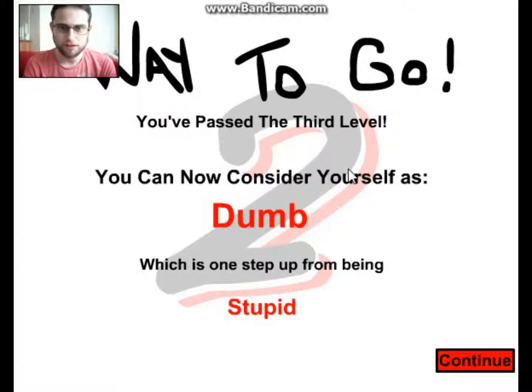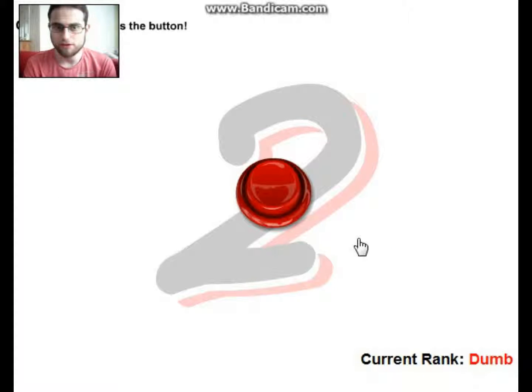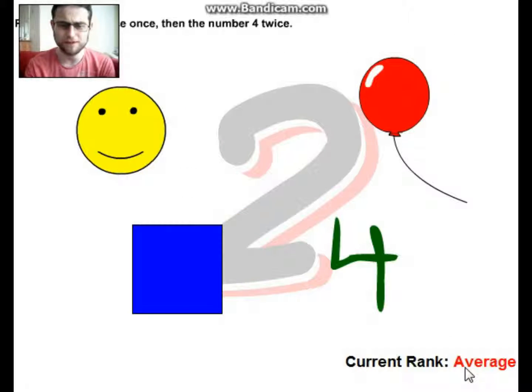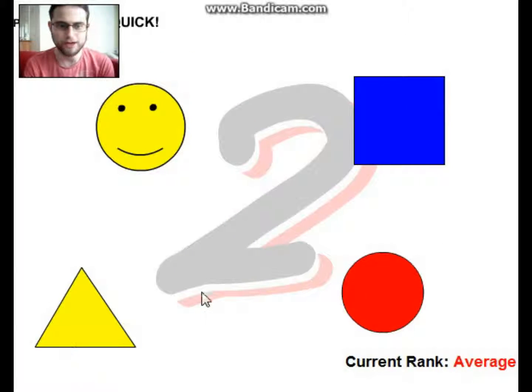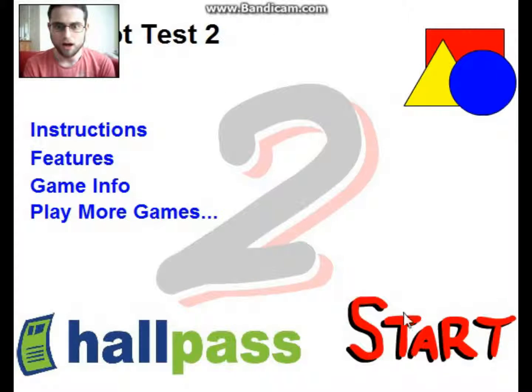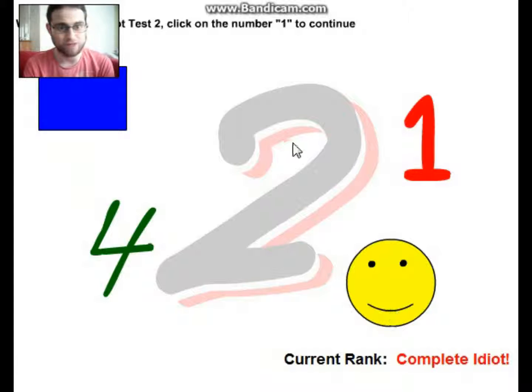Circle to continue. Okay so I'm one step up from being stupid. The biggest X — don't press the button. That was a quick level. Happy face once and number four twice. Number four twice — triangle... wait, do I have to start from the beginning? I have to start from the beginning.